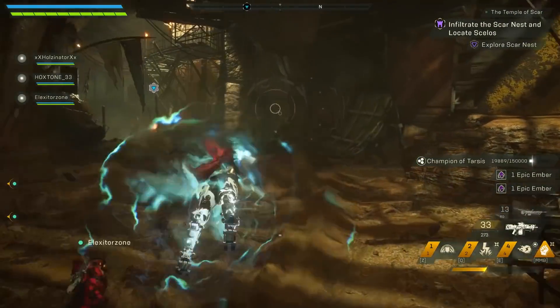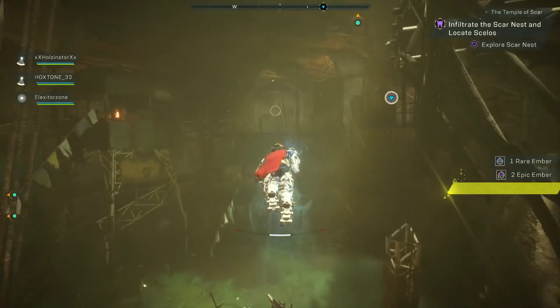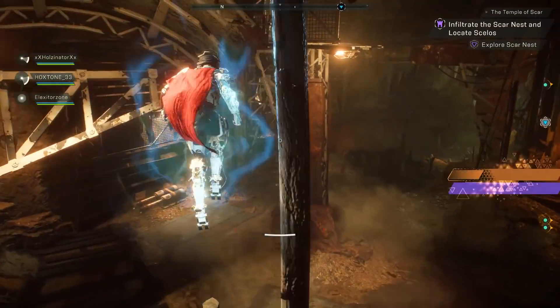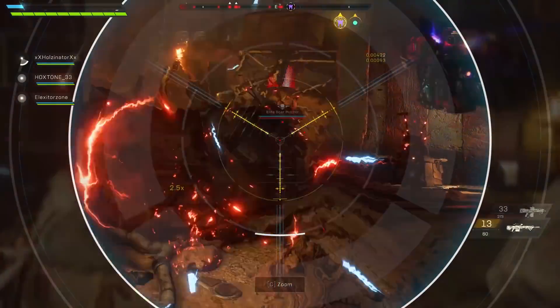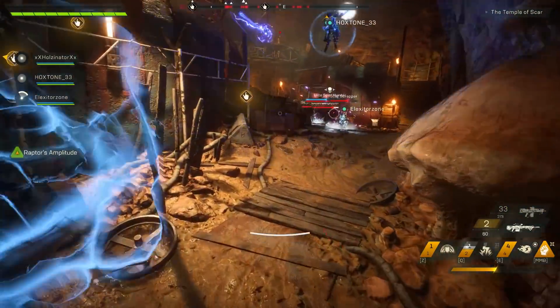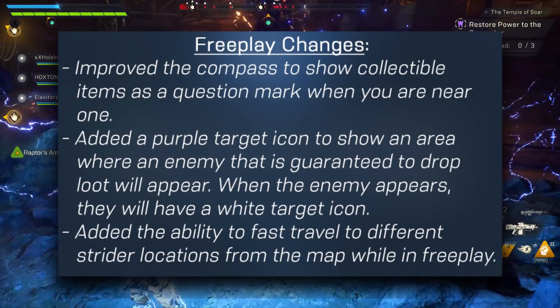When the enemy appears, they will have a white target icon over their head. For example, at a scar encampment with a rift that opens up, the purple icon will appear showing that an enemy will eventually spawn. That enemy spawns — say it's an enforcer — it'll have a white triangle over its head. Kill it and you will get guaranteed loot. You will also have the ability to fast travel to different strider locations from the map while in free play.